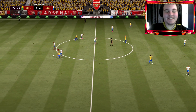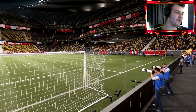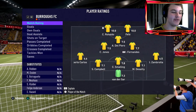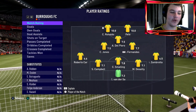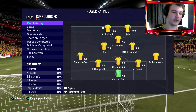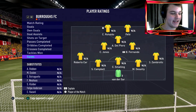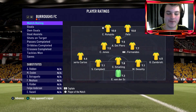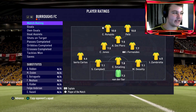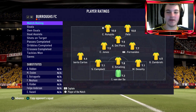This card felt like a Maldini crossed with a Koundé. His match rating was 7.8 — the highest out of all the defenders. Desailly got 7.1, Sol Campbell 7.1, Zambrotta 6.5, Roberto Carlos 6.6, Van der Sar 7.3, and Smalling tops them all at 7.8. That is just insane, especially for a center back.